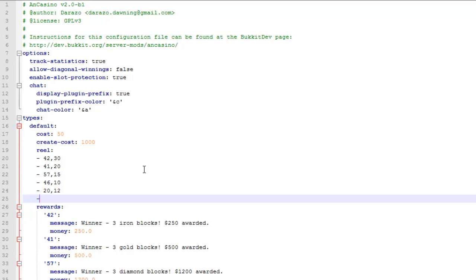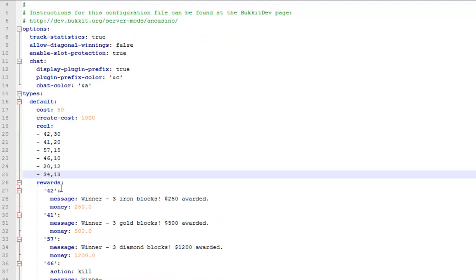If I want to add more blocks to the strip, I just add another one underneath. So I can add any block I like — I'll just put 34. The next number is the likelihood for it to come up, but I'm not entirely sure. Then these are the rewards — you just make them match the first ID of the block. That's what it says if you win the prize, and also what prize you get for it.